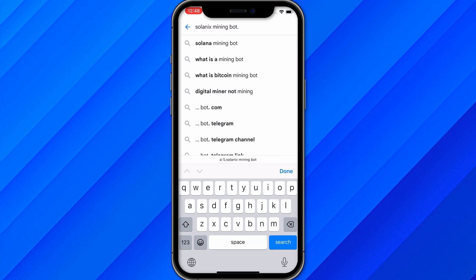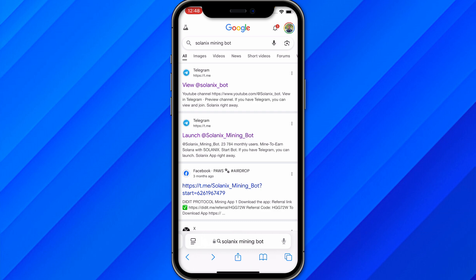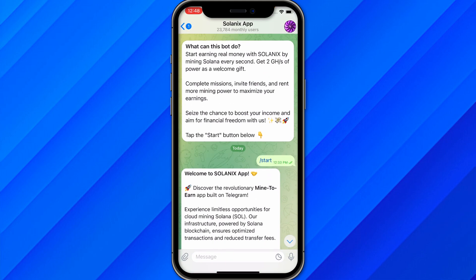Once you search this on Google, you'll see an interface with their Telegram links. The first one is their group and the second one is their mining bot. Click on that second link to get into the Solanix app section.